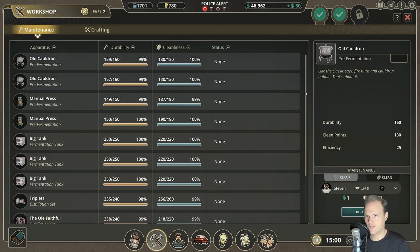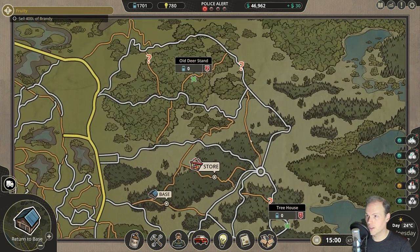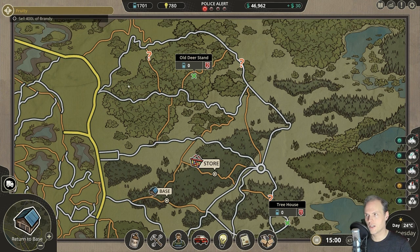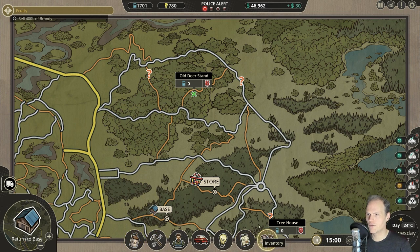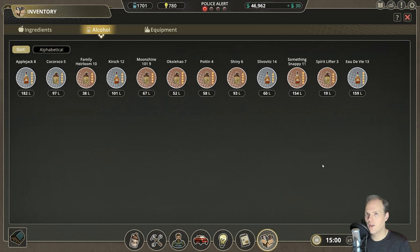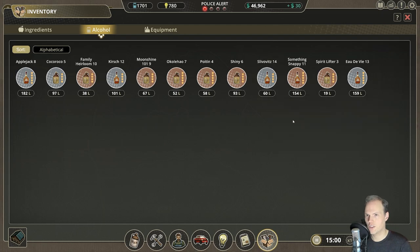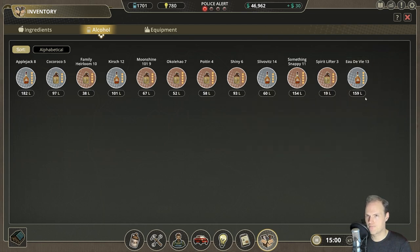Workshop check through — is everything in order? Yes it is. We are ready to ship some brandies and of course make new ones. Now, finally, we can deliver what we wanted to and get the 400 liters of brandy sold out. These guys wanted fine brandy — we can provide now. I think we do have — how many brandies do we have? Let's go to our inventory and check them out. We do have the Applejack, the Kirsch, Slivovitz, the Eau de vie — and that is more than good enough.